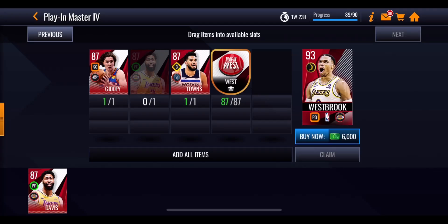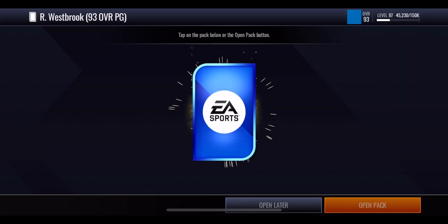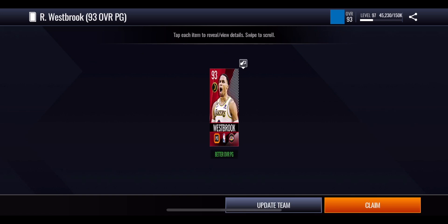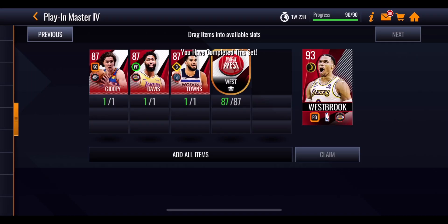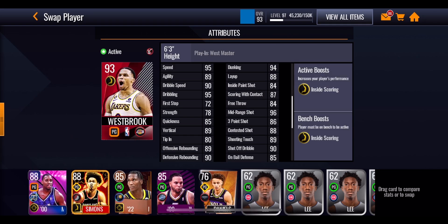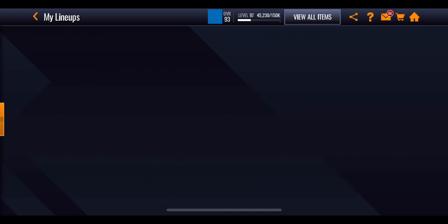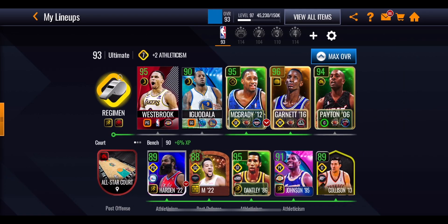Last time I did this challenge with a Russell Westbrook card, we fell one rebound short of getting a triple double. Hopefully this 93 overall Play-In Tournament Master Russell Westbrook will get us that triple double that eluded us last time. We're going to stick him into the lineup, replacing that Steph Curry, and with the inside scoring boost he goes all the way up to 95 overall.